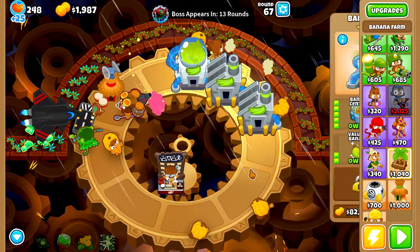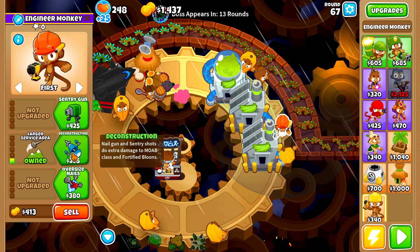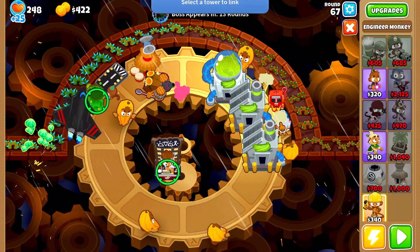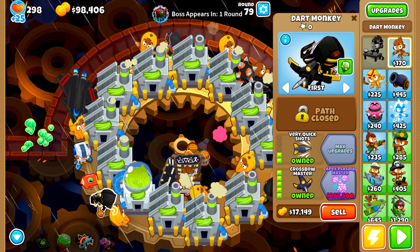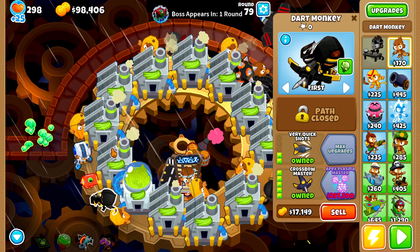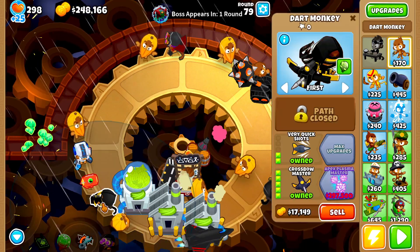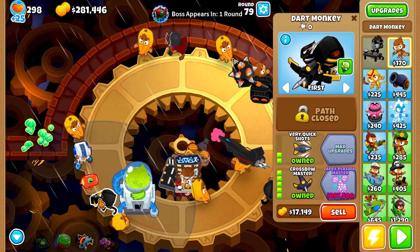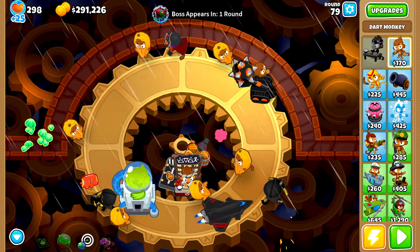We'll keep our sky shredder on screen and go for banana central, then grab an engineer to get a little more money pumping. We only have 13 rounds left until we have to deal with tier three, which we're going to need the apex plasma master for - hands down. Around round 79, round 80 is coming up next and I'm going to make this dart monkey the plasma master. I need to figure out how many farms to sell to afford the apex plasma master.